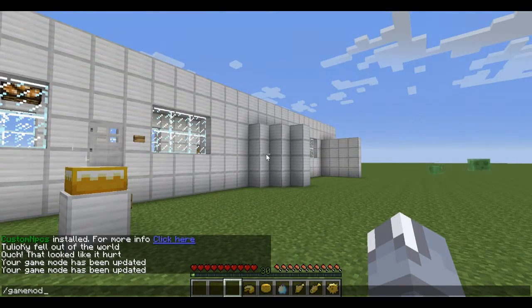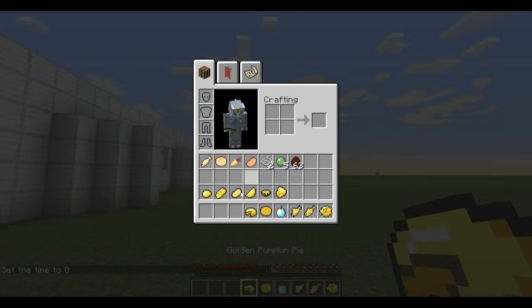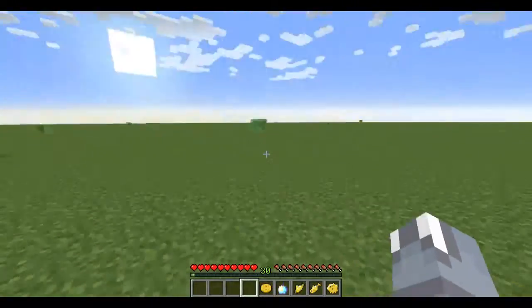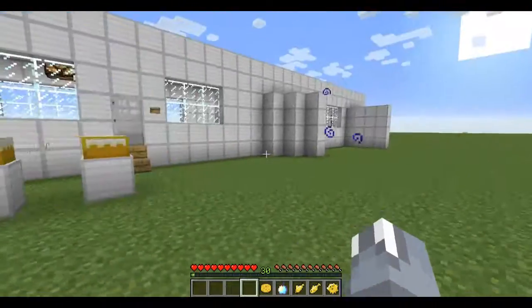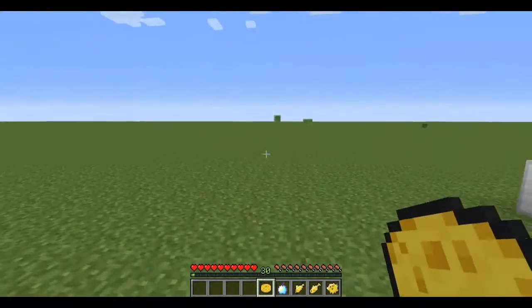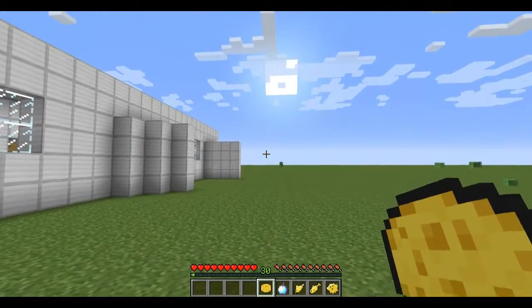Let me turn to day — time set zero, I just don't want it to turn to night. So the golden pumpkin pie — to craft it, just a normal pumpkin pie with eight golden ingots around it, and when you eat it, it gives you night vision. So if you're in a cave without torches and don't have a night vision potion, you can just eat this and see in the dark.